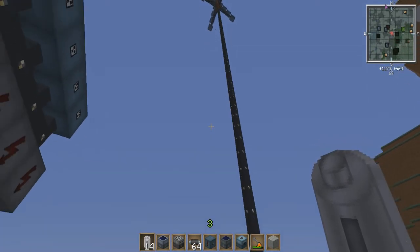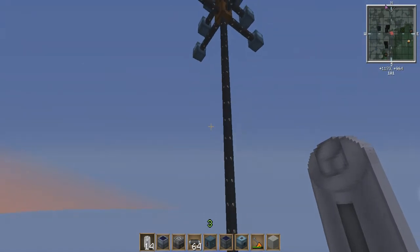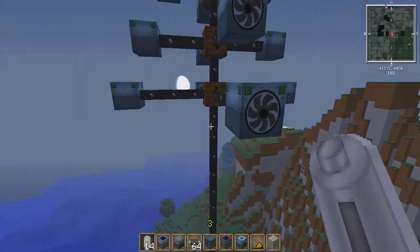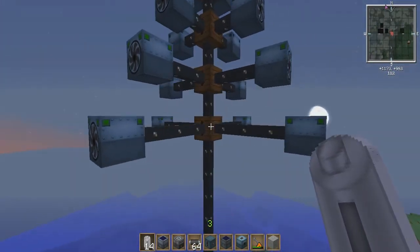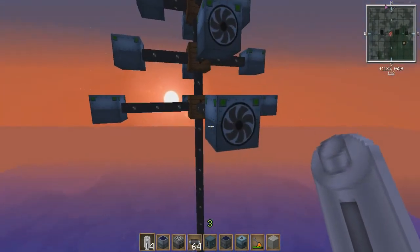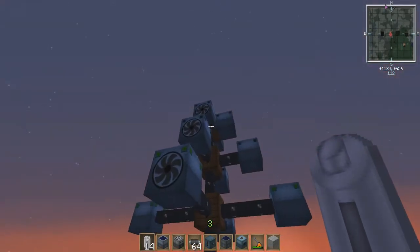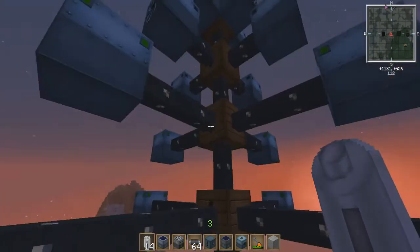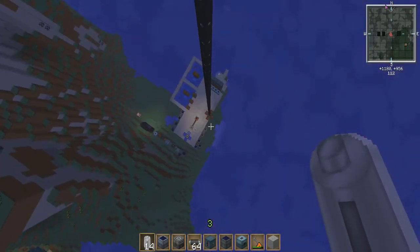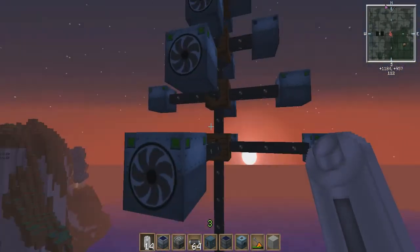Let's take a look at the cousins to the water mill — these guys up here are windmills. They look similar to the water mills with the little turbine on them. These have to be placed pretty high up in order to generate power. Individually they don't generate that much, but you can set them up in arrays, have each level feed into a bat box, and have the cable running all the way back down to your base. This kind of setup can actually produce a fair amount of energy.